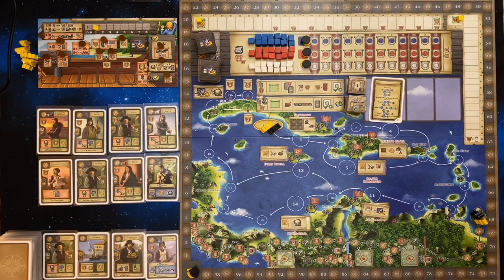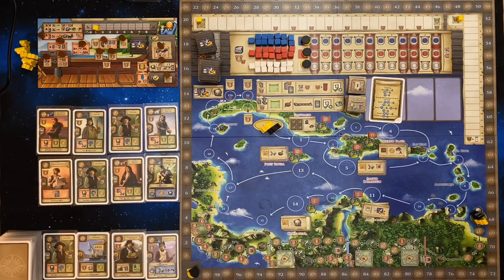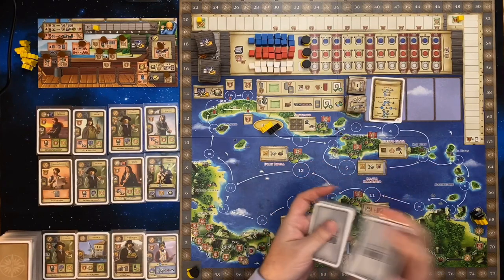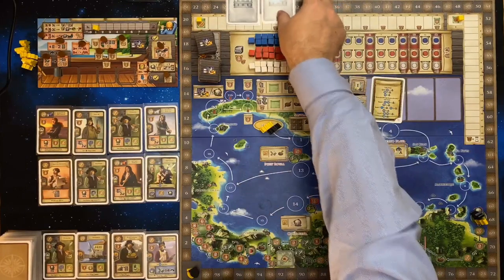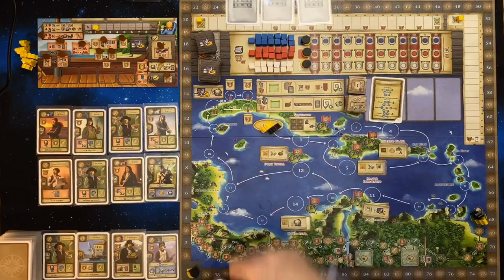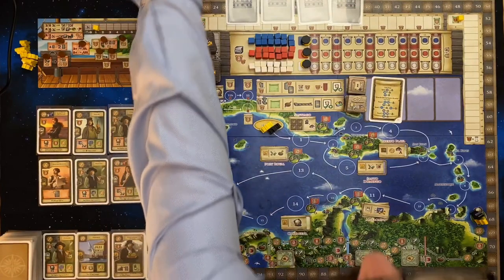The next step is to take your prestige building cards, which have this back on them, shuffle those up, and then draw the top four. Place them in a row across the top of your board. The other cards you can discard back into the box — you're not going to need those for the rest of this game.